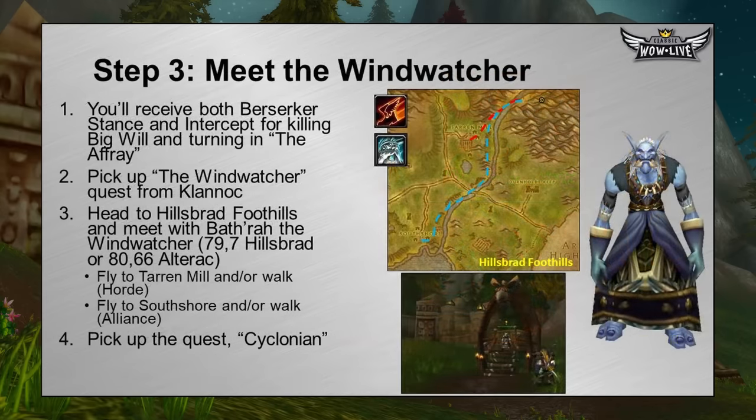Congratulations — you've killed Big Will. Talk to Klanak and he'll give you both Berserker Stance and Intercept as quest rewards. He'll also have a new quest called The Wind Watcher — this is the quest chain that starts you on the path to get your whirlwind weapon. You don't have to do this quest; you're just missing out on a good weapon. If you take it, head over to Hillsbrad Foothills and meet Bathra the Wind Watcher at coordinates 79, 7 in Hillsbrad or 80, 66 in Alterac Mountains. Follow the river north through Hillsbrad — he'll be on the eastern side near the Alterac-Hillsbrad border.